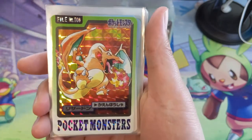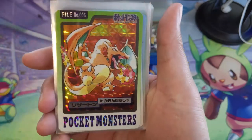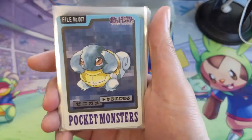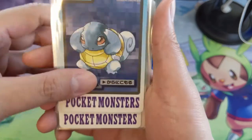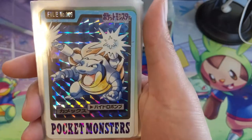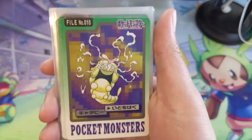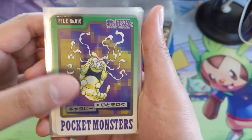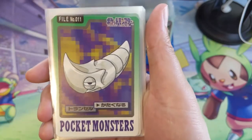We have Venusaur — one of the first evolutions — and the vine whip has thorns on them, compared to the Venusaur I know and love, which kind of just had the vine. So they made it a little softer around the edges at some point between '96 and '99 — that's just my own speculation, but that's what comes to mind. The Charizard evolution line is actually not too much different, maybe looks a little smaller than I envisioned.